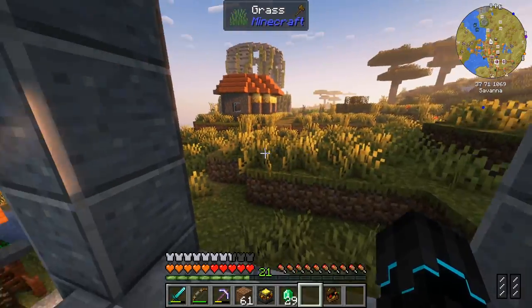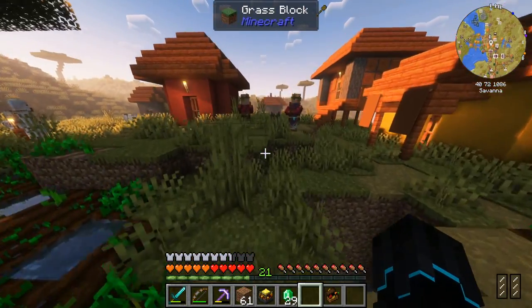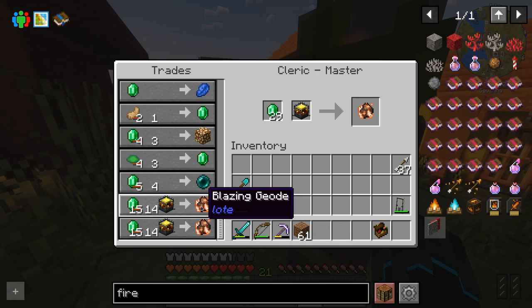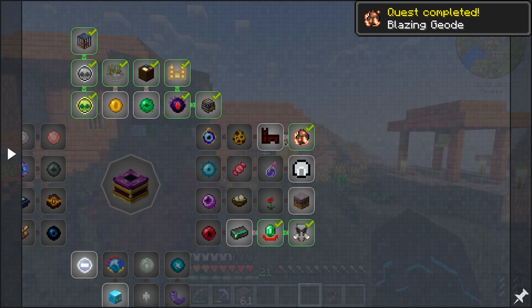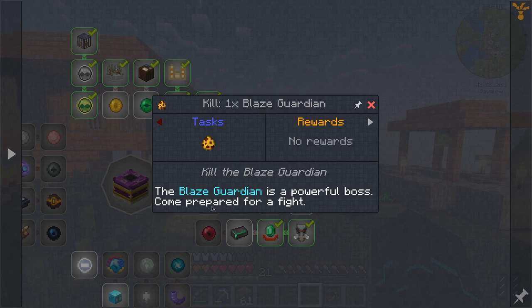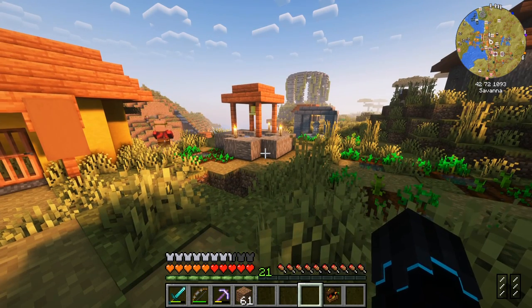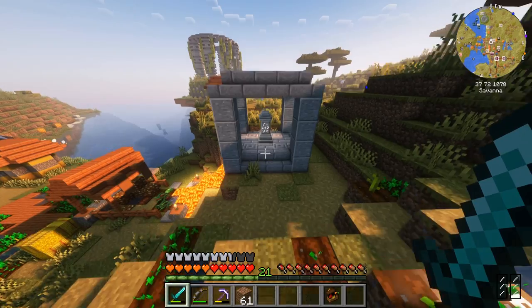Let's go to — whatever this place is called. Villager, are you still at your workstation? That would be a no. Oh wait, yes you are. Hello. Yes — this is what we need to do. Blazing geode has been acquired! That's the first step towards getting the evil eye. Now the next step is find another fortress, which we of course already did. Use the geode on a blaze spawner. In the nether fortress, using the blazing geode on a blaze spawner will summon the blaze guardian — a powerful boss. Kill the blaze guardian and we will get the evil eye.